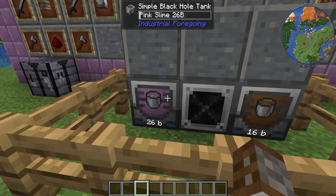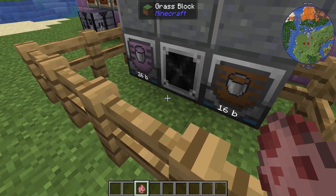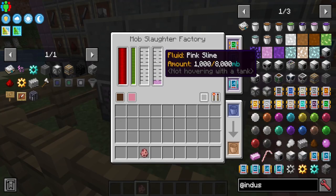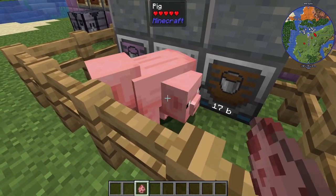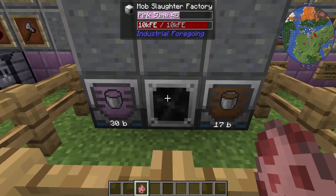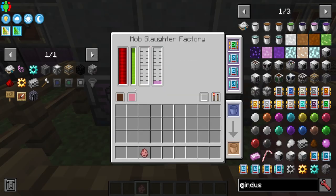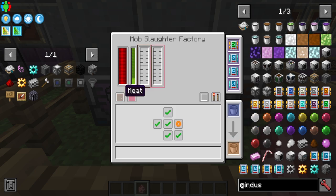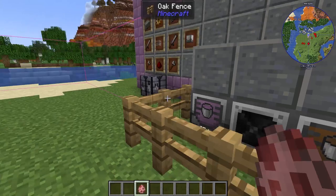I have some upgrades in here. Let's demonstrate how this works — we can use pigs. When we simply slaughter a pig, as you see it pretty much disappears instantly. That's just the slaughter factory managing to keep up with the rate of me killing things. It does help that I've got these upgrades. I've got it split up between liquid meat on the right and pink slime on the left.